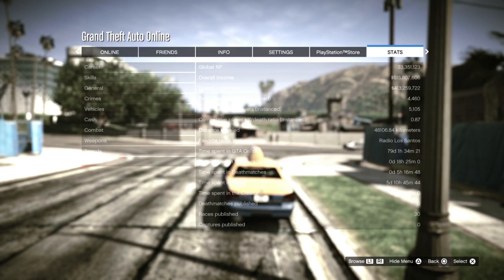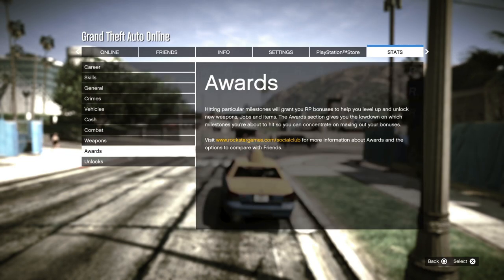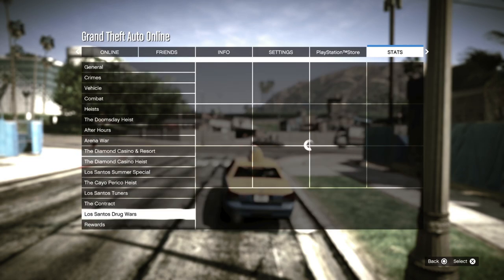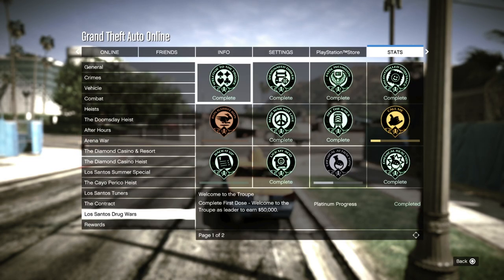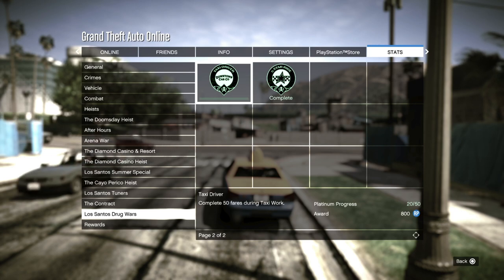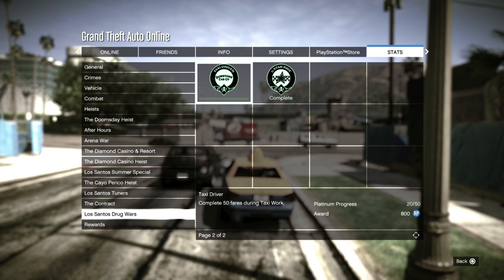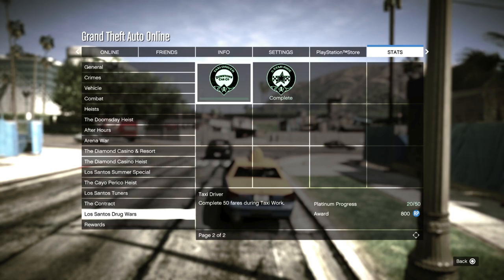An easy way to see how many customers you have already done is to go to the menu, then go to stats, then at the bottom you can see awards, then again at the bottom you can see Los Santos Drug Wars. On the second page there is an award called Taxi Driver and here you can see your progress for the platinum award. For example, I have 20 out of 50, so that means I still have to do 30 more fares before I unlock the livery.